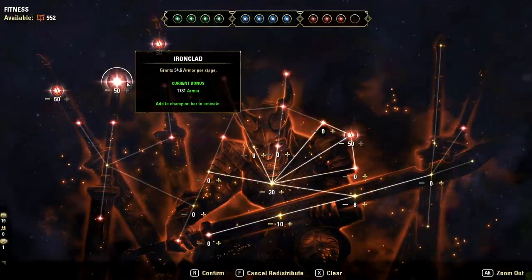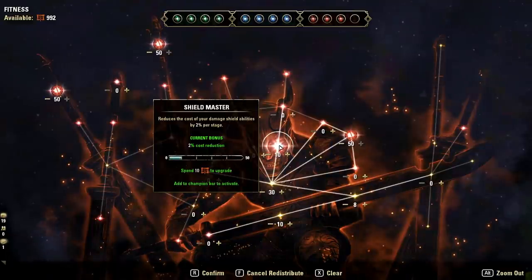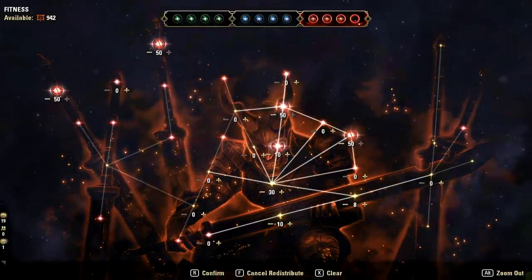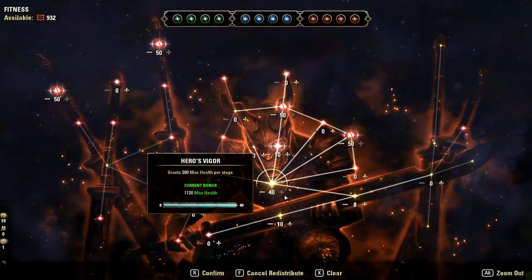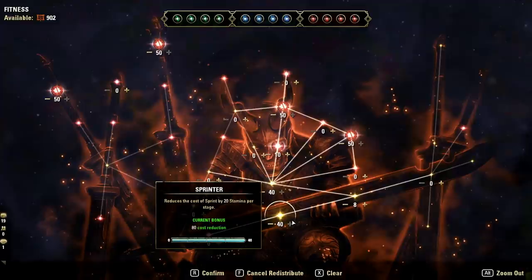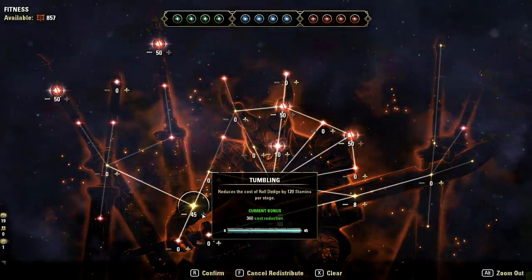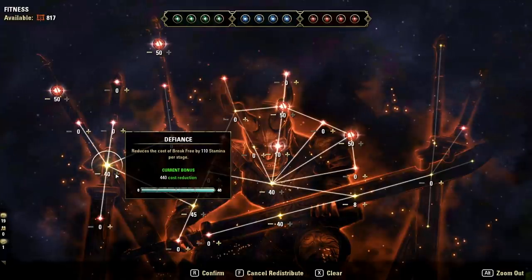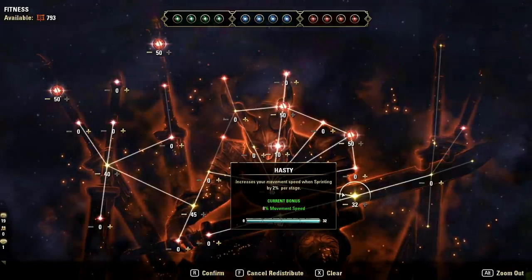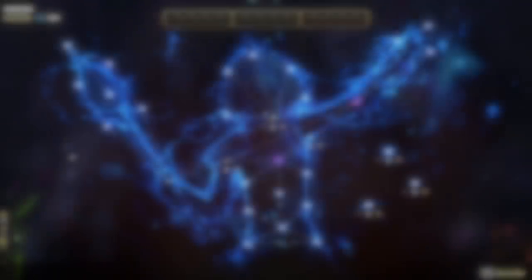Other options now: Ironclad gives flat armor — really good especially for stamina melee builds. If you're a magicka build, consider Bastion — start with one stage of Shield Master, then 50 points into Bastion to increase the effectiveness of your damage shields. Fill out more health from Hero's Vigor or sprint cost reduction to reach 300 red CP or 900 overall. Finally, Tumbling reduces roll dodge cost and Defiance reduces break free cost, taking you to 400 red CP or 1200 overall.